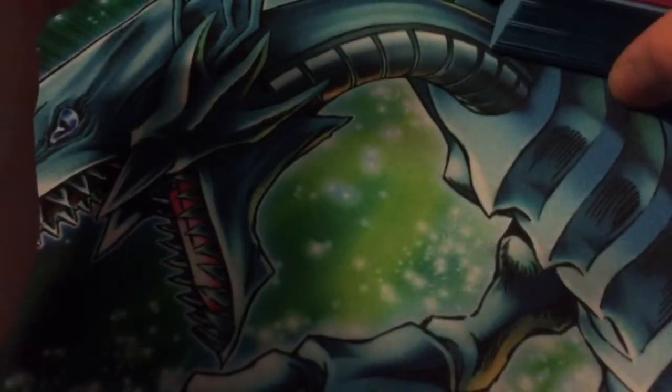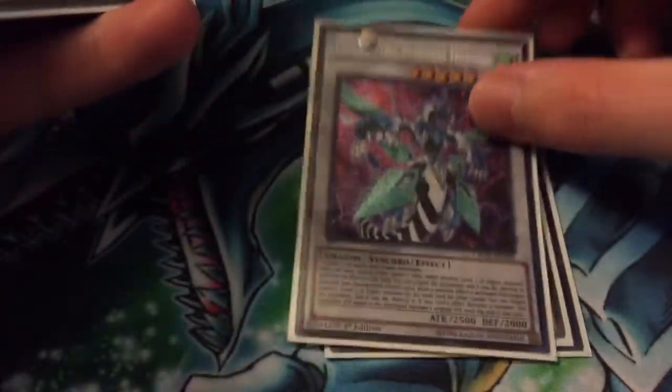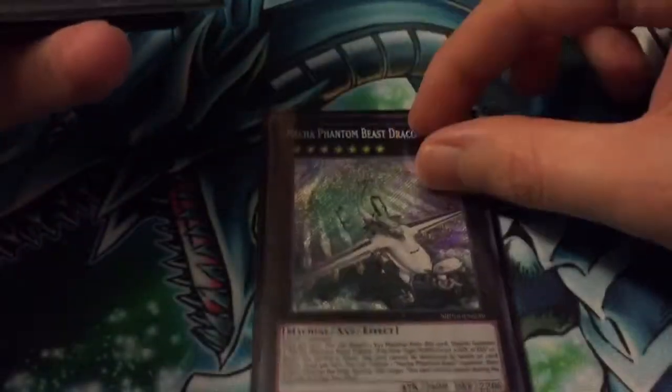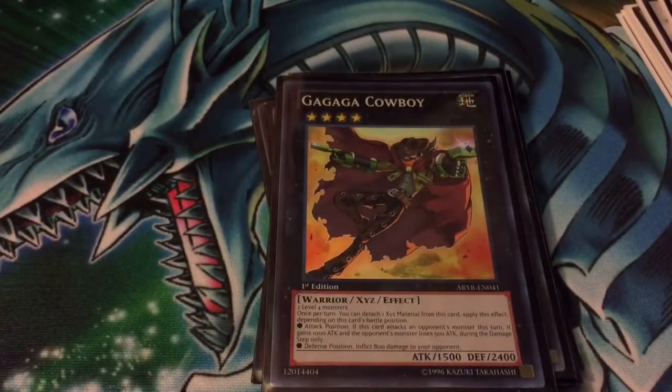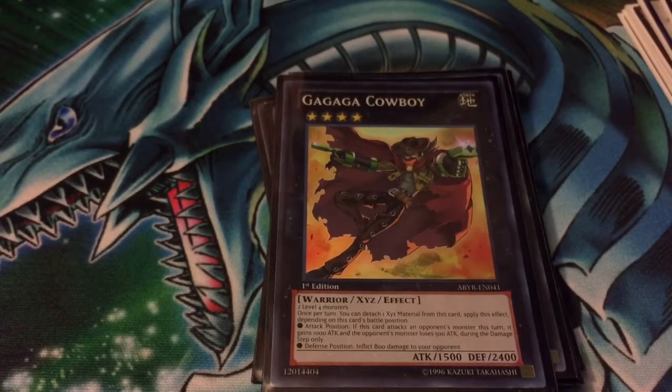That is it for the main deck. On to the extra — same rank tuners, same rank synchros. We've got Stardust Spark, Stardust Dragon, Clear Wing, Parcheon, Beast, and Our Mateys for the synchros. For Xyz: 1 Dracosac, 1 Big Eye, 1 Volcasaurus, 1 Blade Armor, 1 Excalibur, 1 Castel, 1 Exciton, 1 Bobble Chain, and 1 Cowboy. So yeah, there's my updated UA deck profile — I thank you all for watching. If you guys have any comments or suggestions, feel free to leave them below. See you guys later!